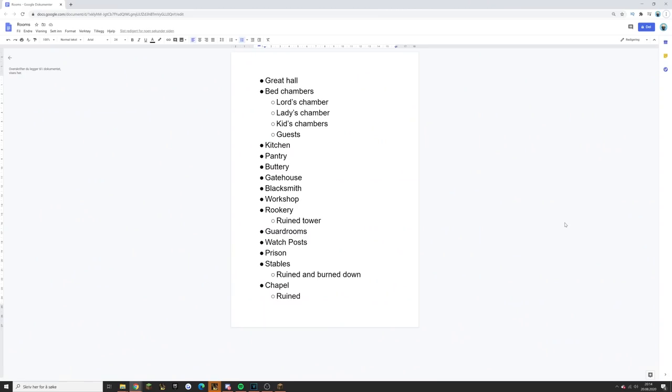Then what I like to do is take a paper — it could be by hand, or here I'm doing it in Google Documents — and write down every single room you think you want to have in your castle or build. Or if you're doing a city, every single profession you might want. Everything you want to include you add in here, and then you can add sub-points for details. So for example: a great hall, chambers like the Lord's Chamber, Lady's Chamber, some for kids, guest chambers, a kitchen, pantry. Also a Rookery and Ruin Tower — the rookery I want ruined, which is cool. Same with the stables — from the Witcher game, the stables kind of burned down, so ruined and burned down. And we're going to do a chapel as well. Just compile a list of everything important to add to your build.